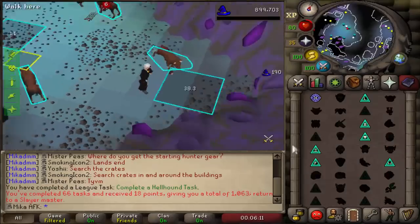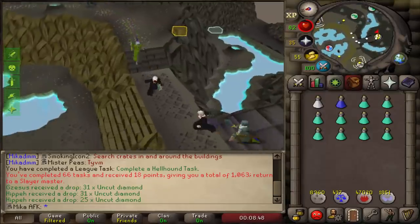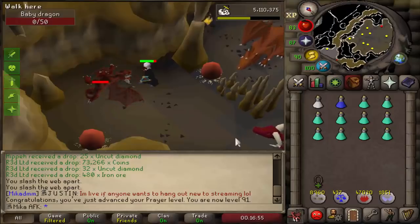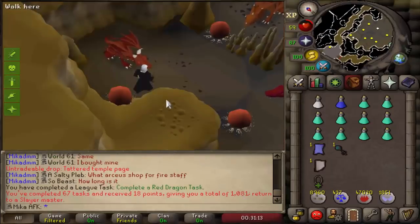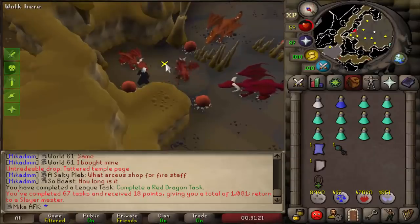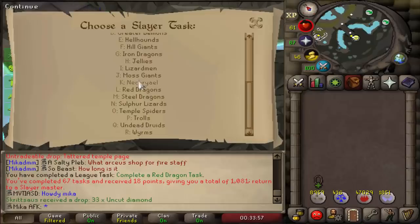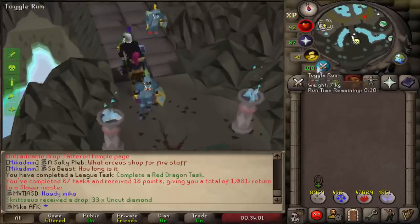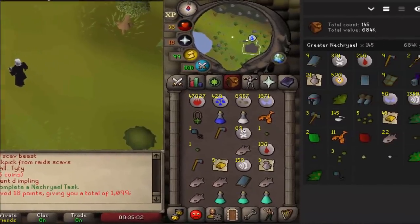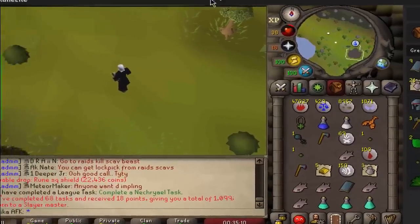Hellhound task also completed. For the next one I see an easy one — complete a Red Dragon task. I'll just kill the small ones. Already at 91 Prayer and killing the small red dragons is extremely fast with a nice amount of Prayer XP. Then for Necrials — I haven't fully completed that task before, I have 146 of them. I'll do those and then a farm run before bed. So much money coming in from this Necrials task — over 600k from rune drops. Necrials are absolutely awesome for money.